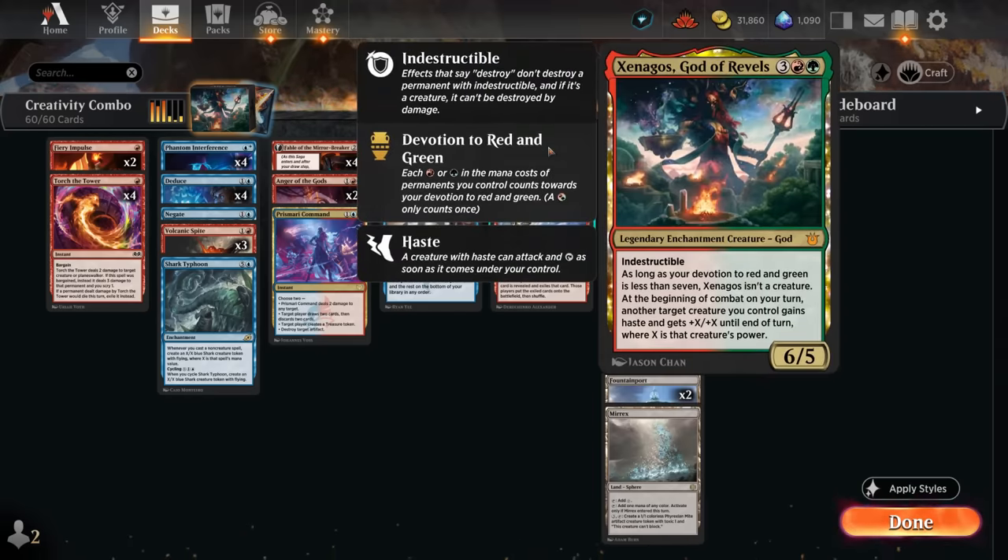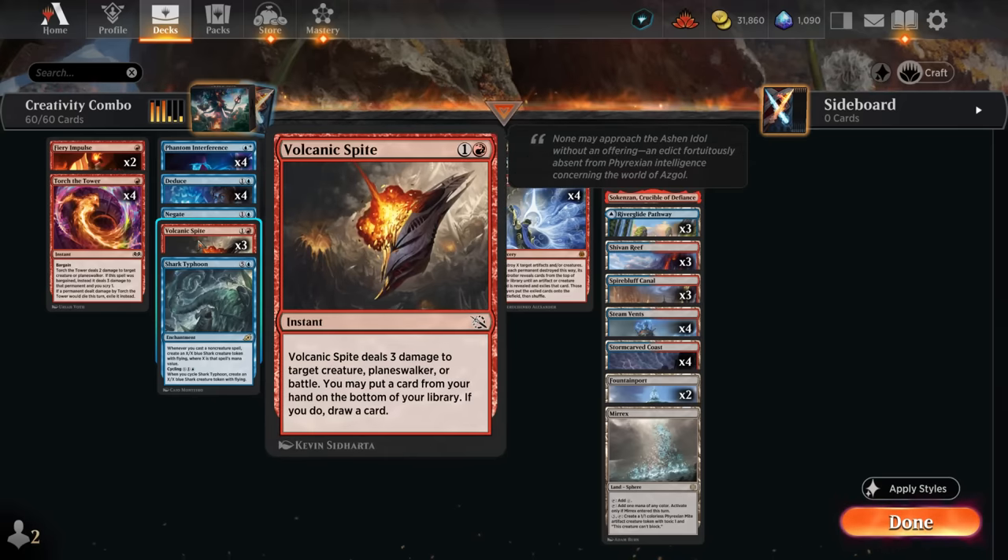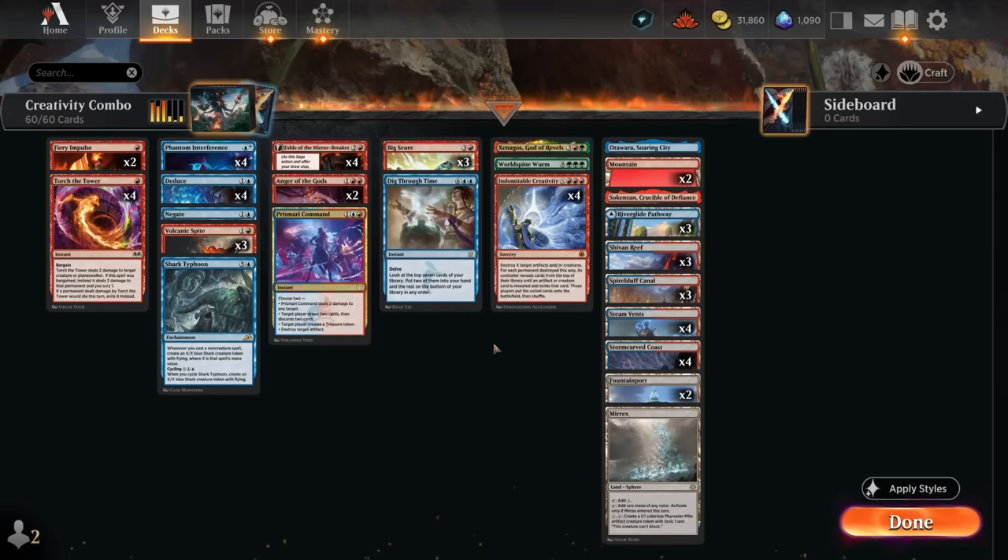Xenagos we don't want to discard since it's not going to get shuffled back. But since it's only a single green to cast, we can easily use a treasure token to hard cast it. Or we can put it on the bottom of our deck if we cast Volcanic Spite — we get to draw a card and put any card on the bottom. That's the combo in a nutshell.